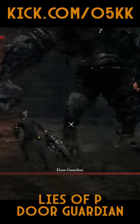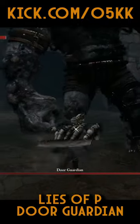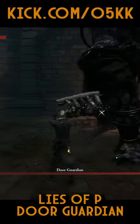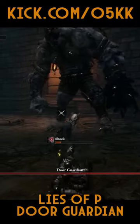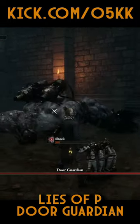Now unleash your attacks on that unarmed leg consistently, targeted with your best attacks. Once staggered, the door guardian will be very vulnerable — this is your time to attack.